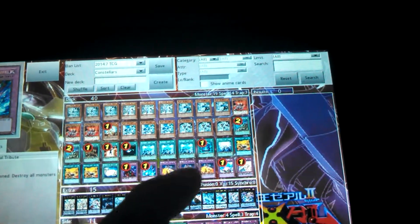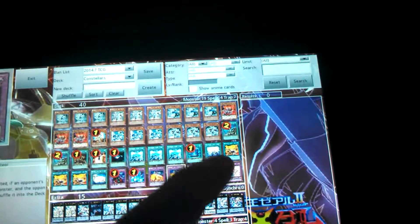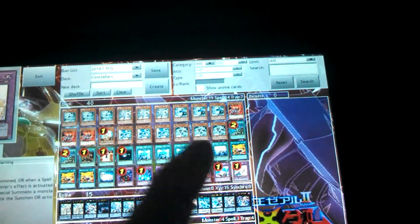There's very little traps because of how fast this deck runs. So we've got a Bottomless, a Torrential, three Constellar Meteor, a Compulsory, and Solemn Warning.